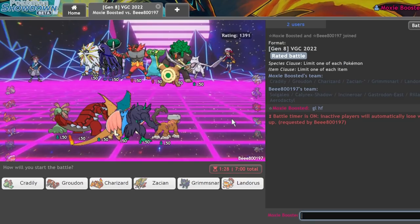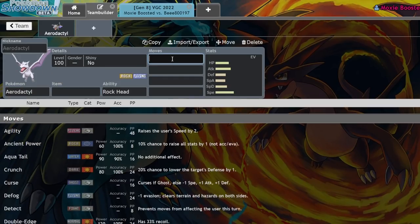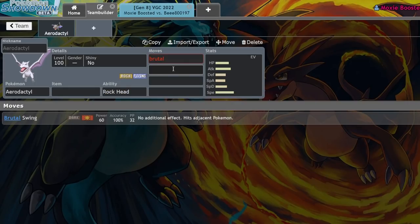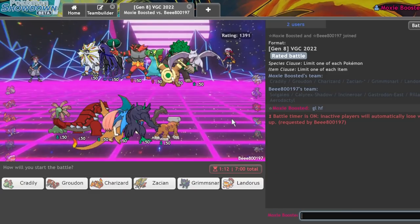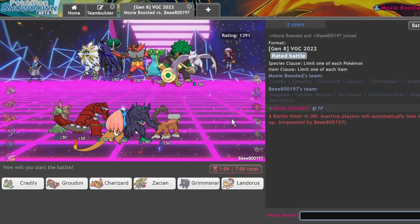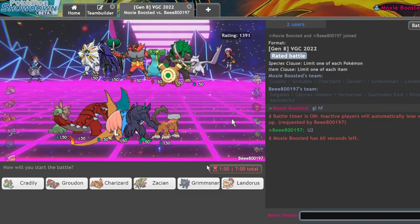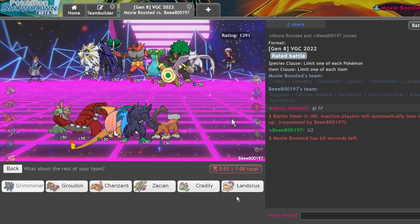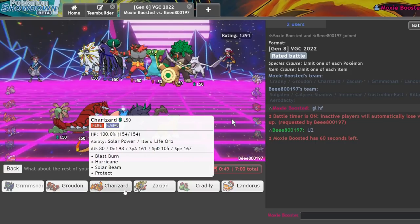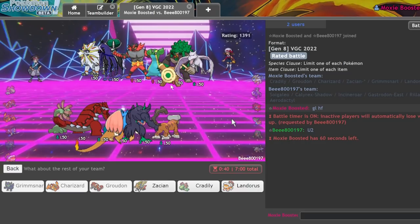This might be Tailwind Brutal Swing Aerodactyl — does it get that? Yeah it does. Does it also get Bulldoze? It does. Cradily lead does not go hard in this matchup, and Charizard also doesn't go terribly hard. I definitely want Grimmsnarl — that's just a given. Landorus isn't terrible either. Maybe I just go Grimmsnarl and Charizard — I don't know if they want to bring Aerodactyl. If they do, I can just switch out into Groudon. Let's do Grimmsnarl, Charizard, Groudon, and Zacian.